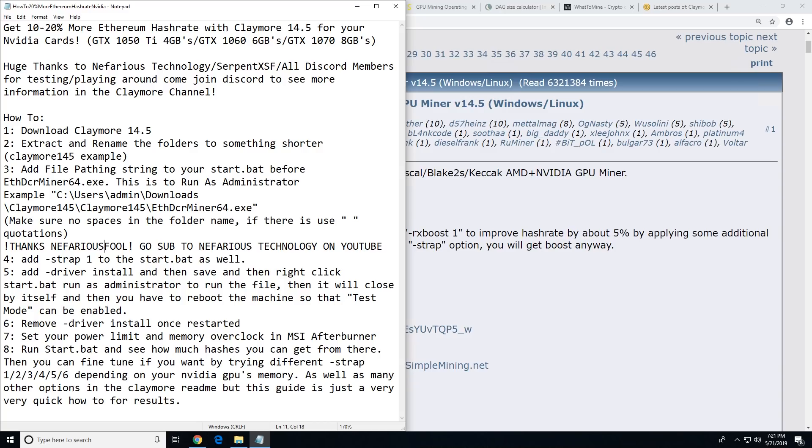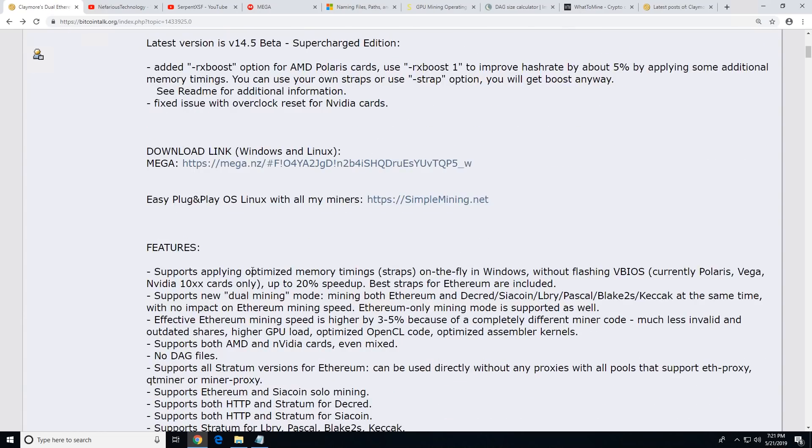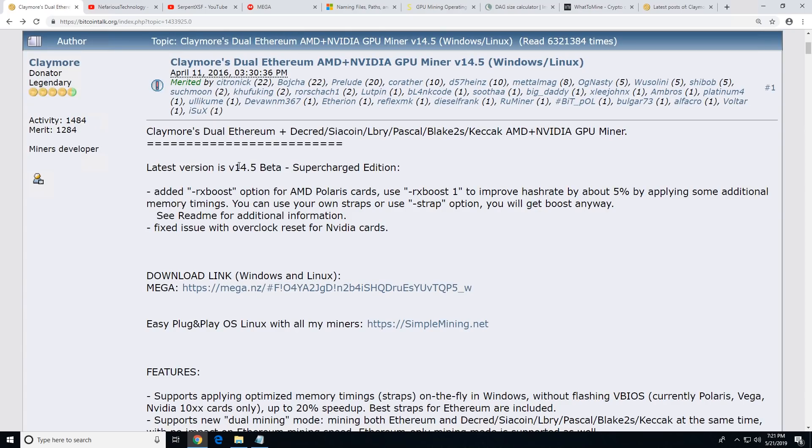Specifically, this is going to be for the GTX 1050 Ti with four gigabytes of RAM, GTX 1060 six gigabyte, and the GTX 1070 eight gigabyte cards. Claymore version 14.5 beta has just been released, and Claymore actually released the Nvidia boost back in version 14.3 to 14.4.